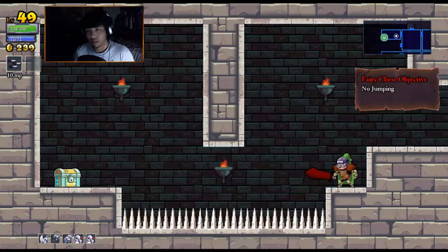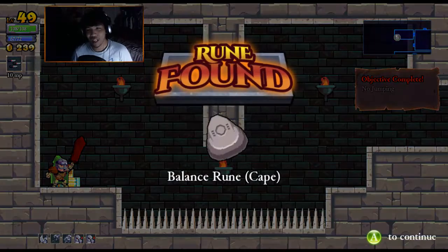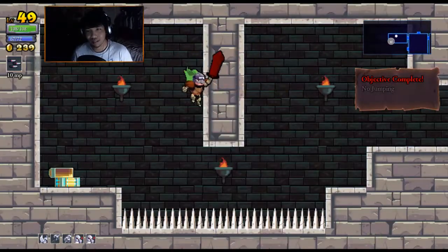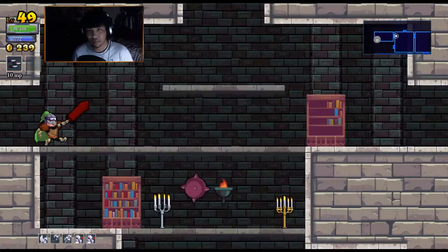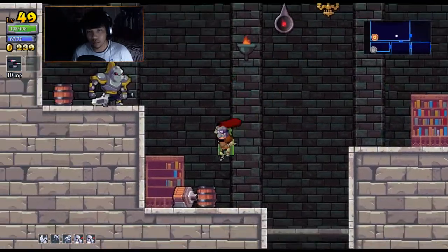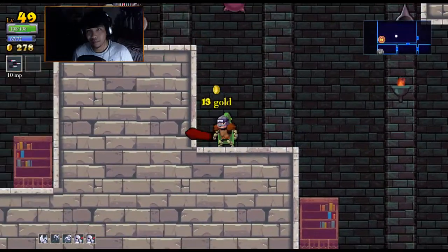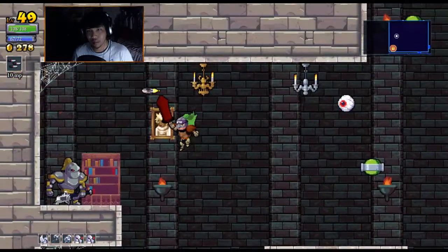No jumping. How do I do this? I have flash and... Yes! Yes! I did it! Flash and the other thing. Awesome. That was a tricky one. Good thing I had those two little runes though. One rune and because I'm Shinobi. Shinobi's awesome.